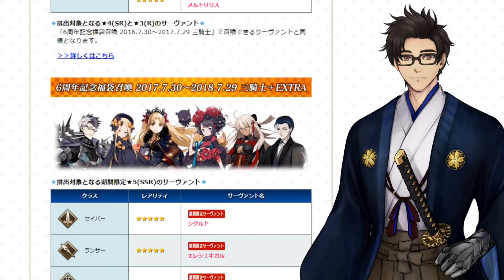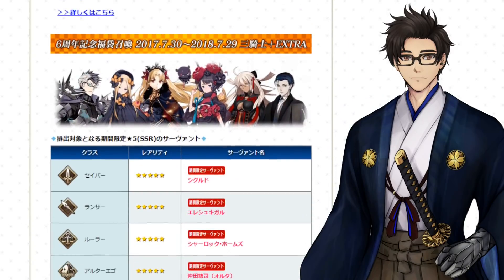Scrolling down a little bit more — 2017 to 2018. This is actually not too bad of a Gacha. We have Sherlock Holmes, Okita Souji Alter, Hokusai, Arash Alter, Abigail, and Sigurd. I guess if you're trying to get a Foreigner, this is not too bad to roll. But there are just so many other servants that you don't really care too much for. If you really need one of these servants, I don't think it's that bad of a roll.